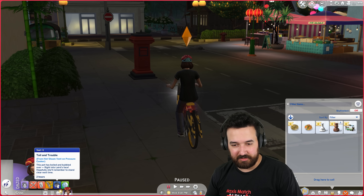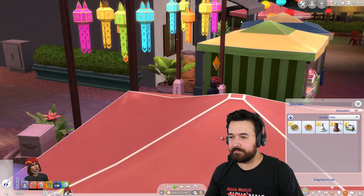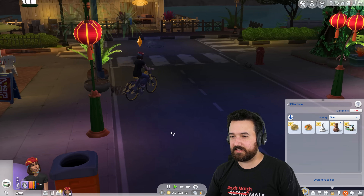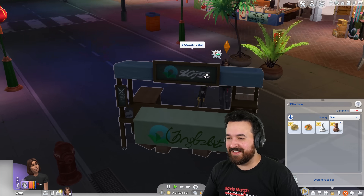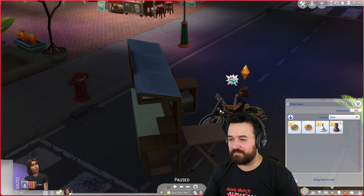Toil and trouble from the hot steam event on the pressure cooker — oops. So if I know how to place in world, you can just place these selling tables. I feel like I should go more in the light, but let's just try here — let's just go in the middle of the road, we'll be fine. I think I just have to sell this bike and buy a new one because it's kind of annoying.